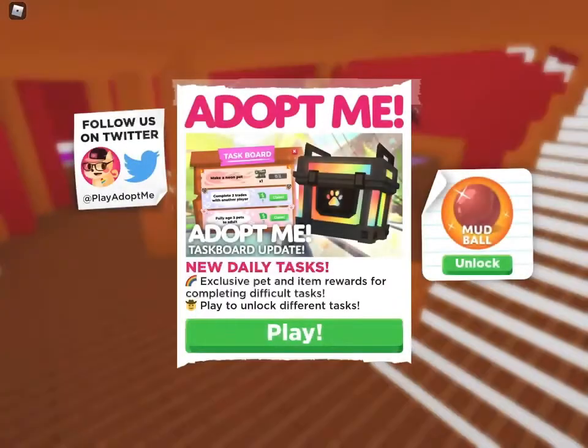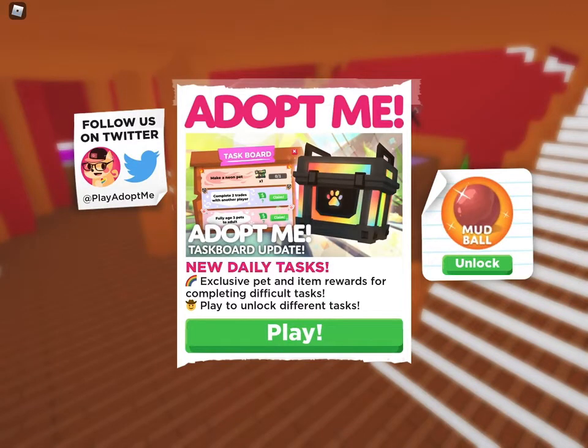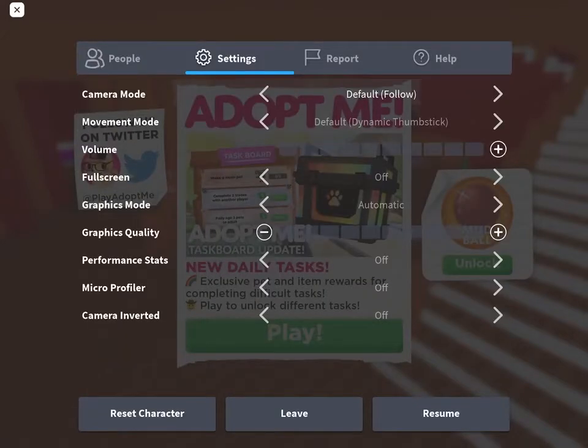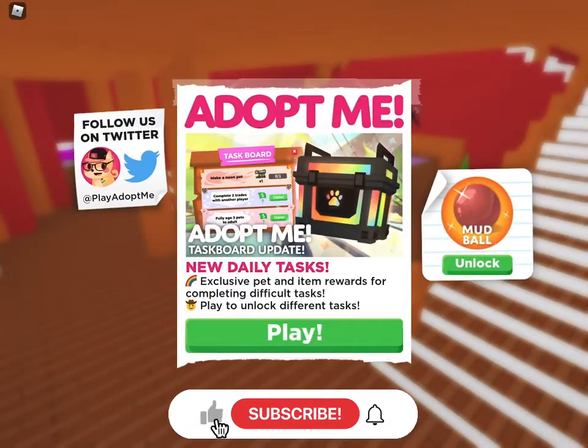Okay, so I'm loading in. Adopt Me just had a new update on the task board — exclusive pets and item rewards for completing difficult tasks. Play to unlock different tasks.